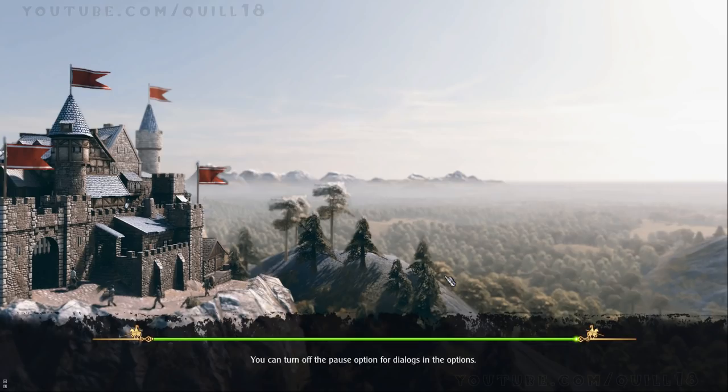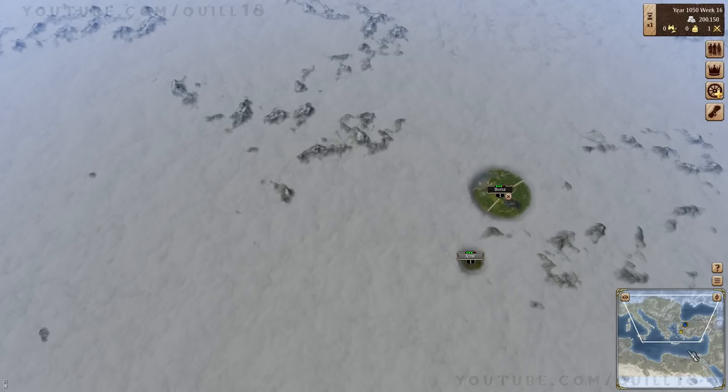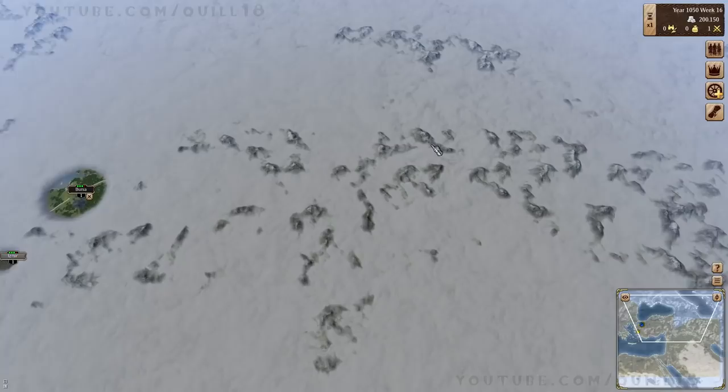Basic controls — no, we're good on the tutorial, thank you very much. We have started in Bursa. We can zoom out. In the minimap, we do have the actual map of the world despite the fog of war going on. I like how you can see the mountains that poke up through the clouds — very cool.